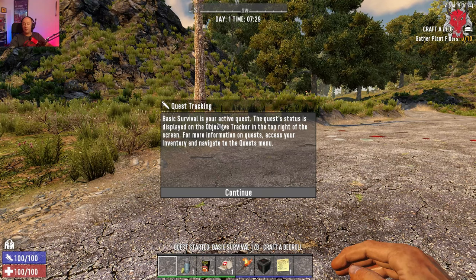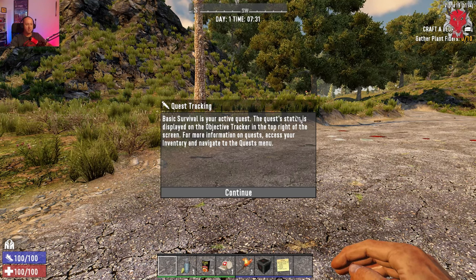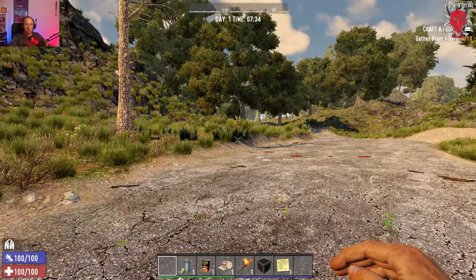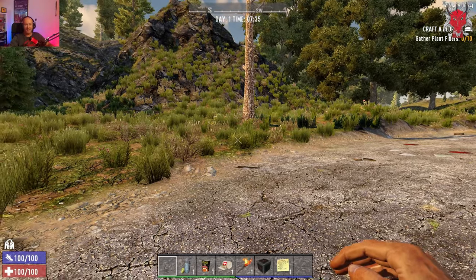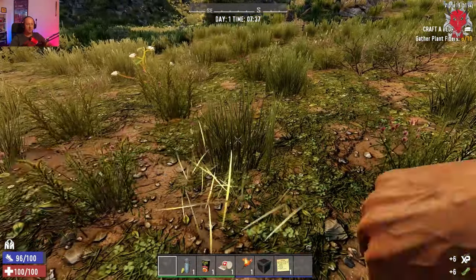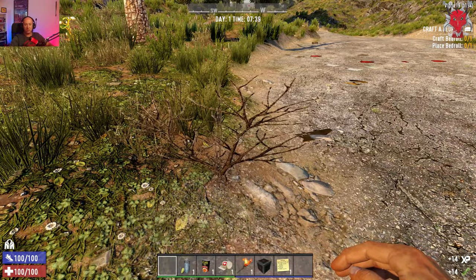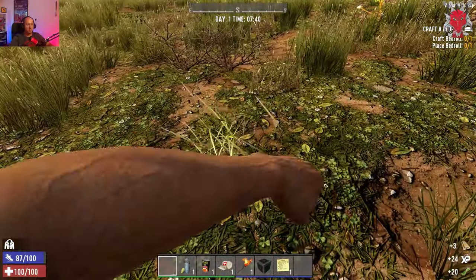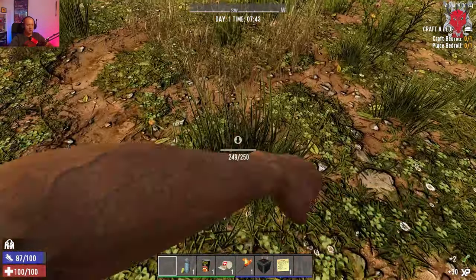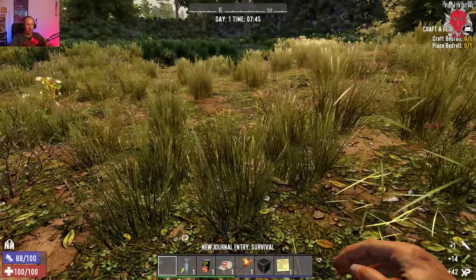The game gives you quest tracking — Basic Survival is your active quest, displayed on the objective tracker in the top right. The first task is to click and gather 10 plant fibers by left-clicking to punch them. Also punch the branchy bush things to get wood. You can see the icons in the bottom right of your screen as you collect. Collect more than 10 plant fibers because you'll need them.